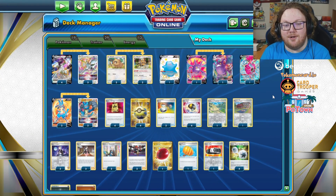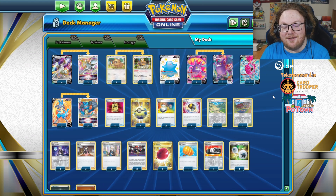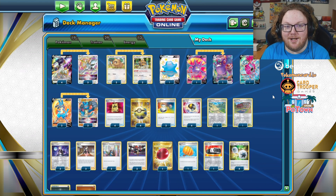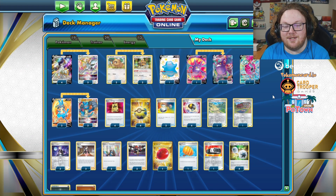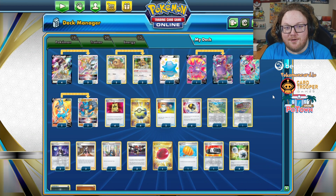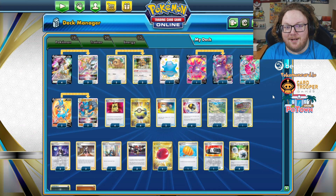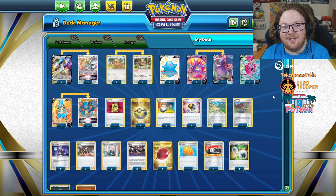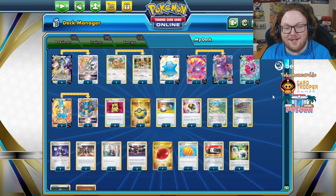I've uploaded my list to PokemonCard.io and I'll put a link to that in the description down below. Be sure to check out my sponsors, PotownStore.com and CardTuberGames.com. Use code CLEO for 5% off at both of those websites, and also subscribe to Beast Coast Pokemon. Links for all of that are in the description. Subscribe to this channel for daily Pokemon TCG content, and please leave a like and a comment — it helps a ton.